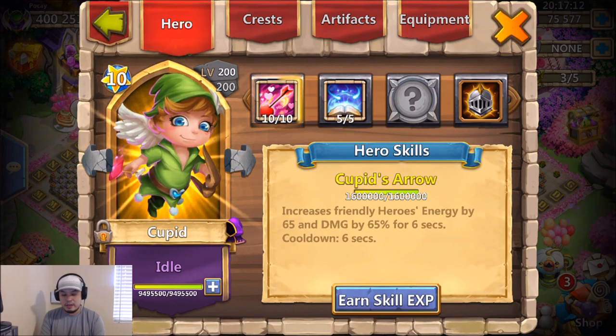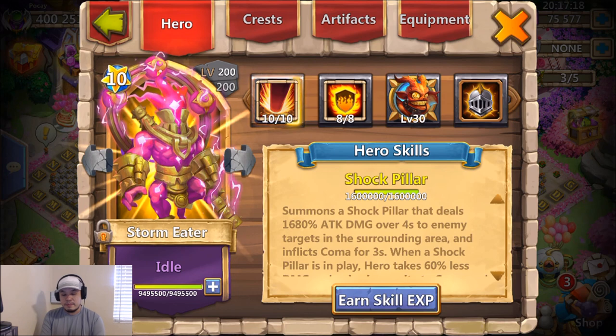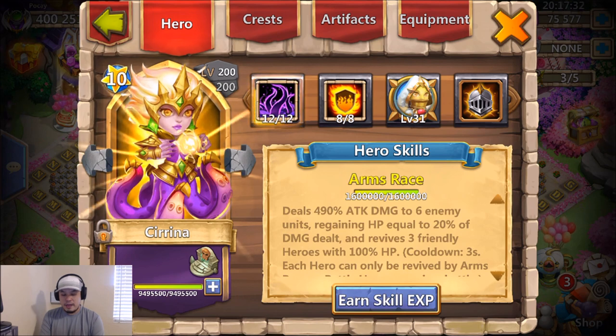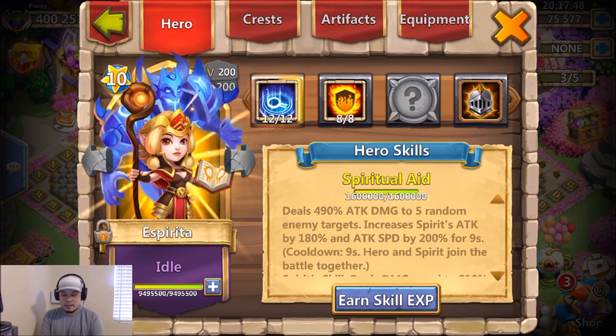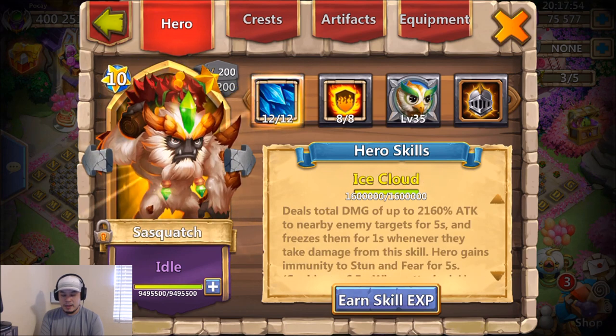We have a Cupid 5-5 revitalized. I wonder if I should max my golem 12 for 12, but whatever matters most. We have an 8-8 flame guard storm eater that I'm enjoying right now. We have a Serena 8-8 flame guard 12 for 12. We have the dove keeper 12 to 12 brute force — I might try war god just for comparison, because I think those two talents are the best for her.